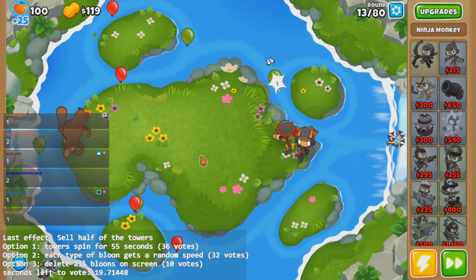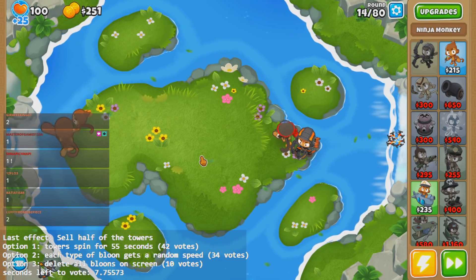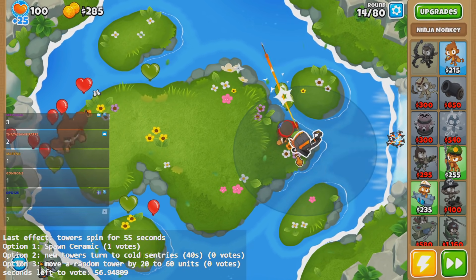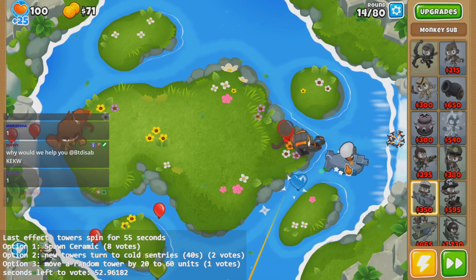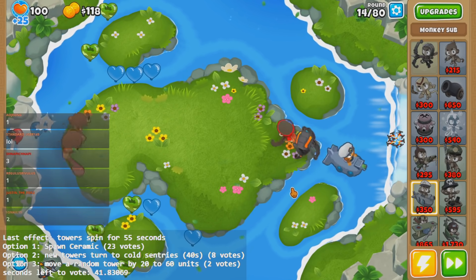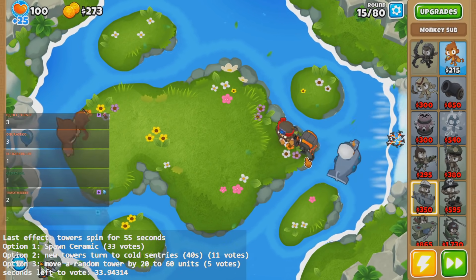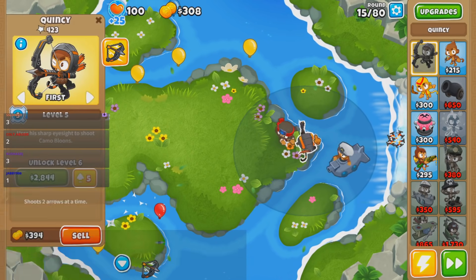Obviously, making things harder is more fun. But if you want to help me out sometimes, you can always choose the positive one — although I would assume chat's going to pick the negative. Oh, tower spinning! Every tower becomes a fidget spinner for like a minute. So luckily, my towers do not lose damage because they are getting dizzy. They'll be fine — they're just going for a little roundabout.